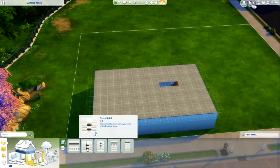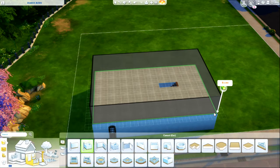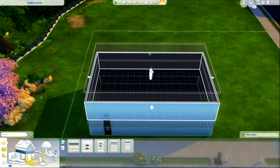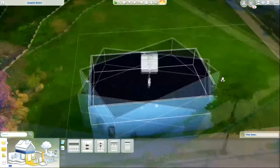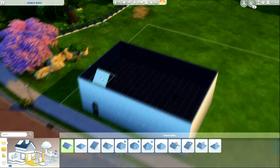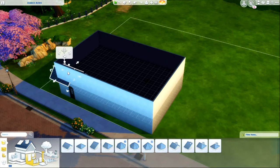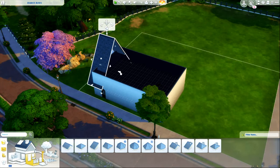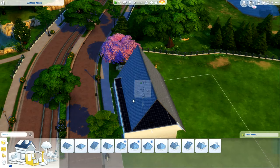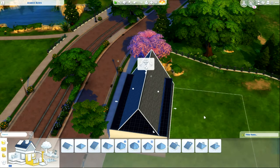I wanted to try to do upstairs for the first time. I've always avoided doing upstairs in Sims 4 — I don't know why. This was a bit of a challenge for me because it's a little bit outside my comfort zone. I thought I'd make a roof to get that out of the way, and I struggled ridiculously too hard. I couldn't figure out how to get it on there correctly, so it was a real pain. I got it way too high, and then I saw it was not centered and my OCD was going nuts. Eventually I just gave up and did the roof at the very end.